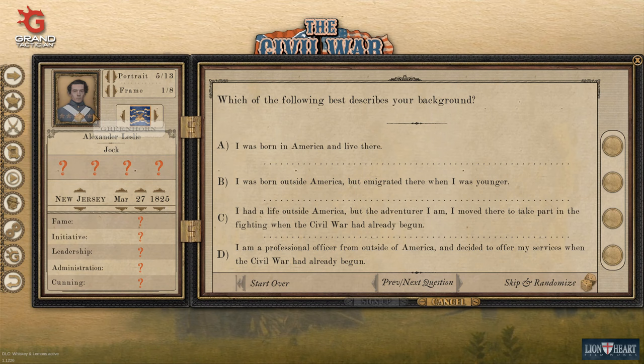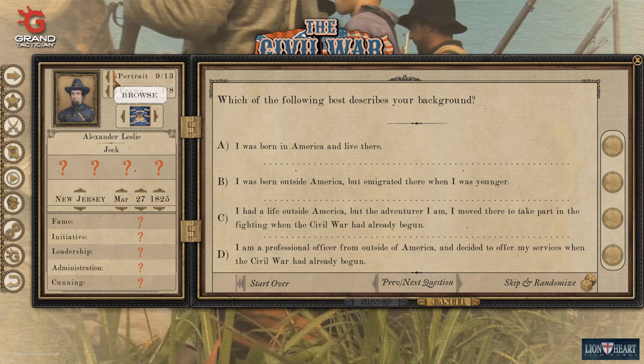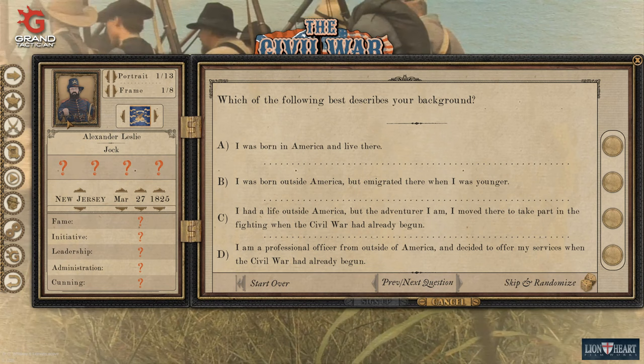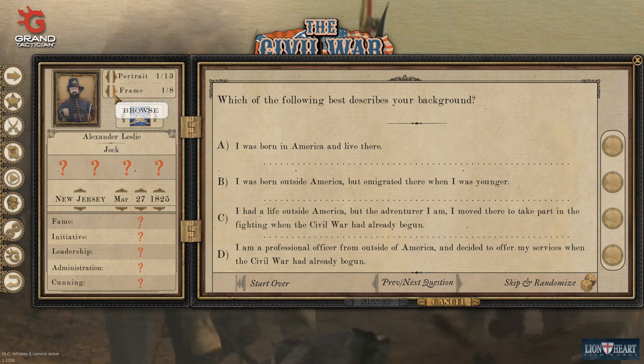Browsing through portrait options - a bit of salt-and-pepper effect, but too clean-shaven. Got to have some whiskers - a little bit rough and ready. I forgot you can upload your own image if you remembered from the last playthrough - I could even put my own ugly mug in there. But I think we're going to keep this fine looking gentleman.